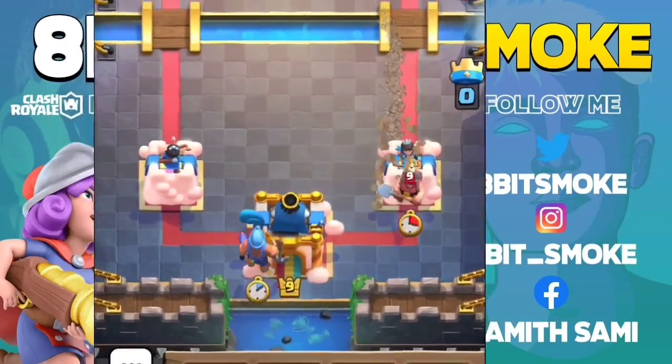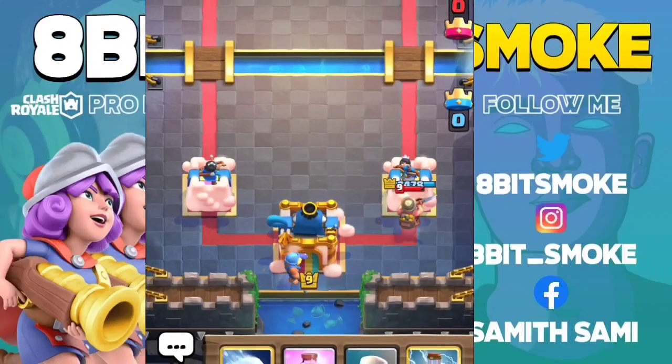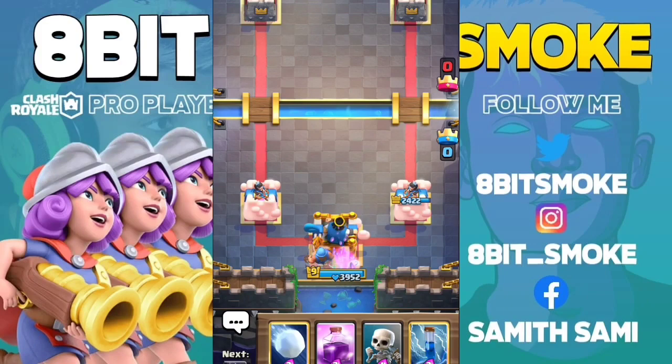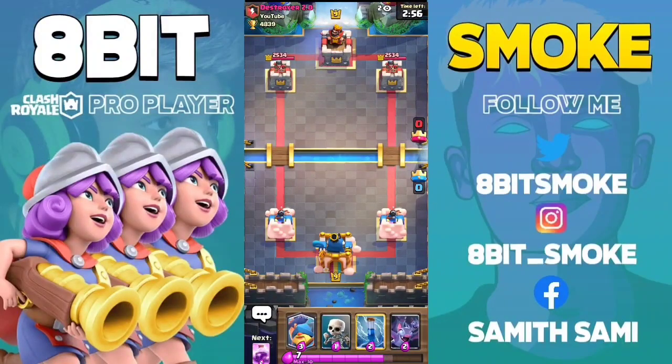For the Miner, you can activate the King Tower only if the Miner is placed in the back, not in front. This time we are not going to pull any cards with the Fisherman, but we will activate our King Tower using this method.